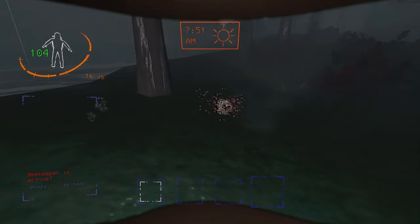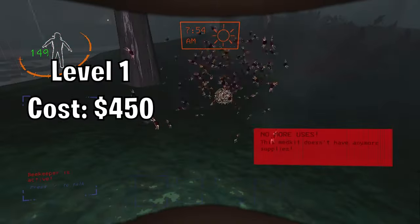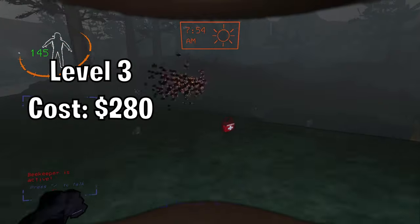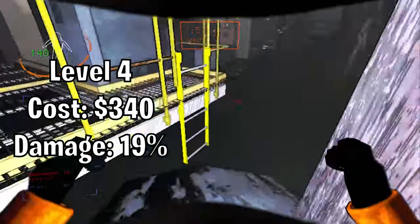The Beekeeper. There are four levels to this ability, each reducing the amount of damage you take. On level one, they'll do 64% of the damage. Level two is 49% of the damage. Level three is 39% of the damage. And level four is 19% of the damage.